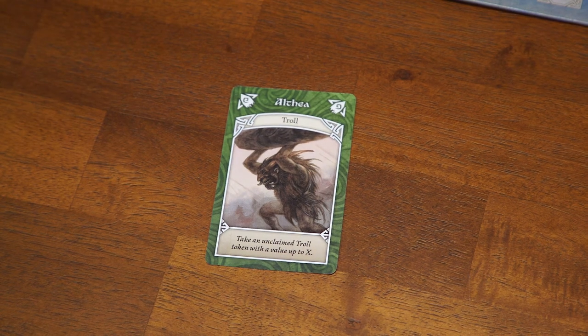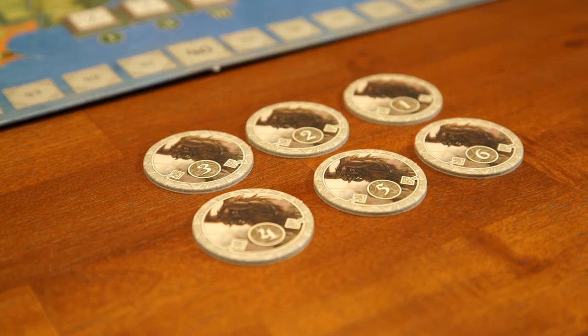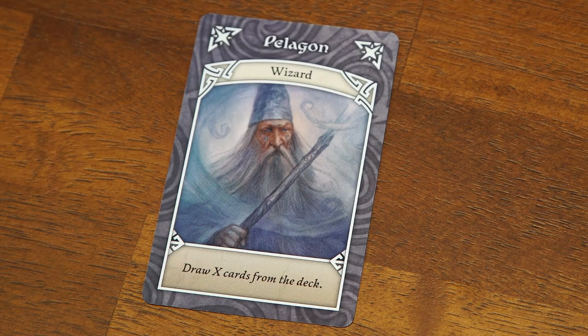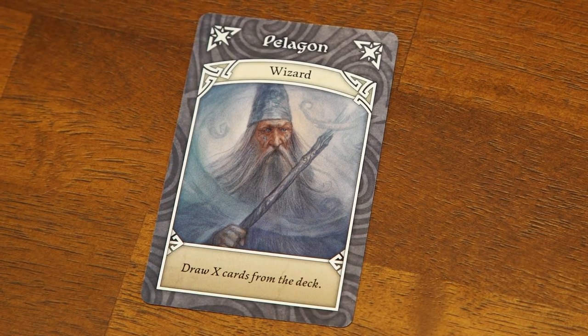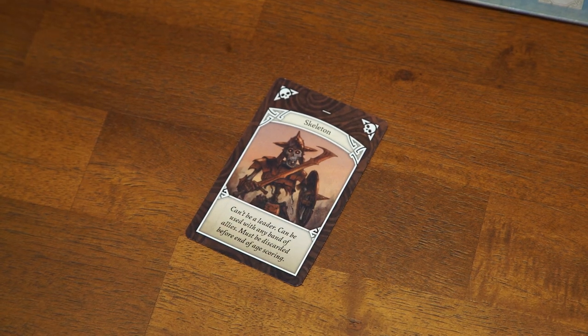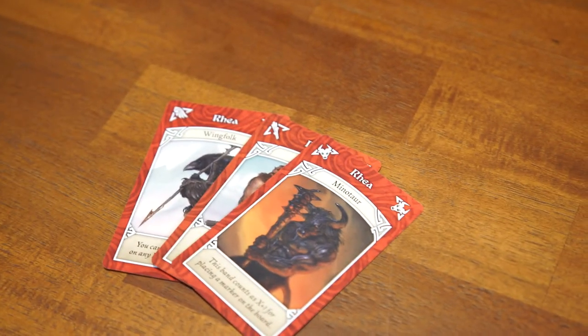If a Troll is the leader, take an unclaimed troll token with a value up to the number of cards in the band — these tokens break ties of control markers in kingdoms. If Wingfolk is the leader, you may place your control marker in any kingdom on the board, though your band must still be large enough. If a Wizard is the leader, after discarding your other cards you may draw new cards from the face-down deck equal to the size of the band. Skeletons can never be a leader — they act as wild cards that can be added to any band regardless of tribe or color, but must be discarded before calculating end-of-age bonuses for band size.